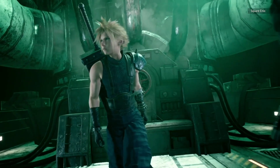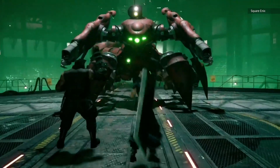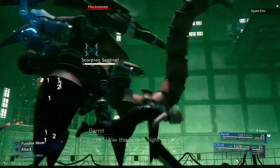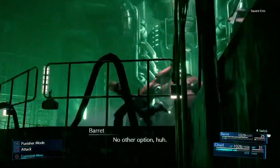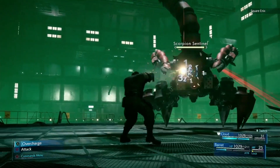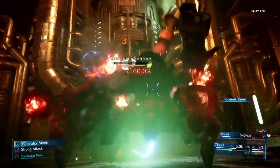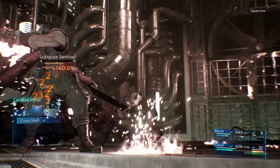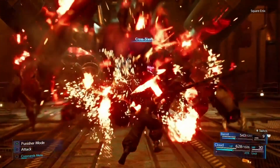After a few brawls against Shinra goons and a few security drones, Cloud and Barrett reach the depths of the reactor and get blindsided by the iconic Scorpion robot from the opening act of the original game. With a rear-mounted laser, a bunch of missiles, and the fact it is a giant robot, it was a great showcase of how the entire battle system came together. Blocking is important, don't burn through your gauges because you might need to heal sooner rather than later. Barrett is a better character for attacking a robot on the run, and Cloud is your heavy hitter. The boss battle was entertaining without being too punishing.